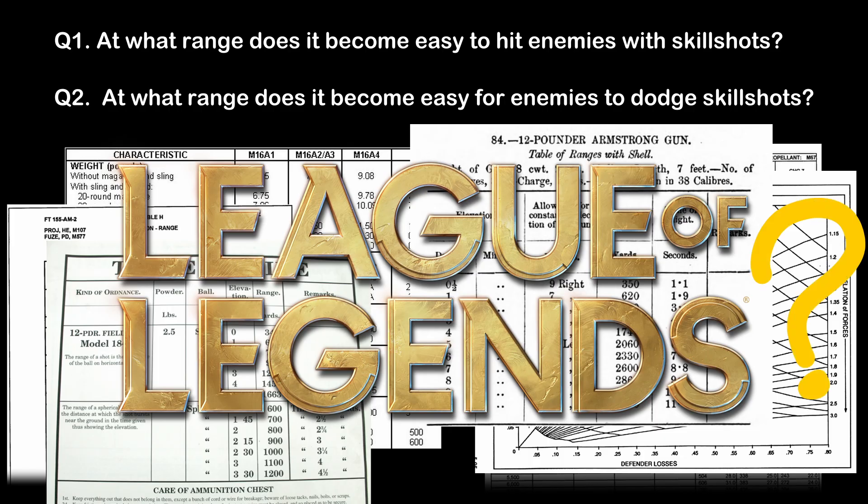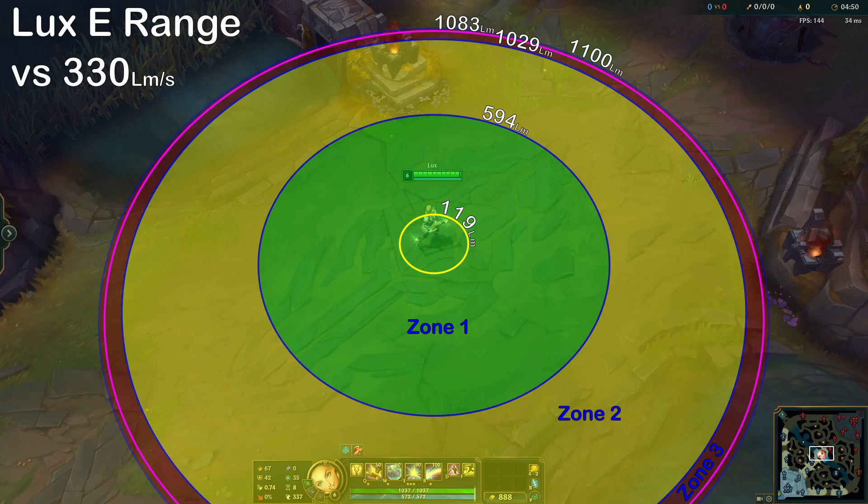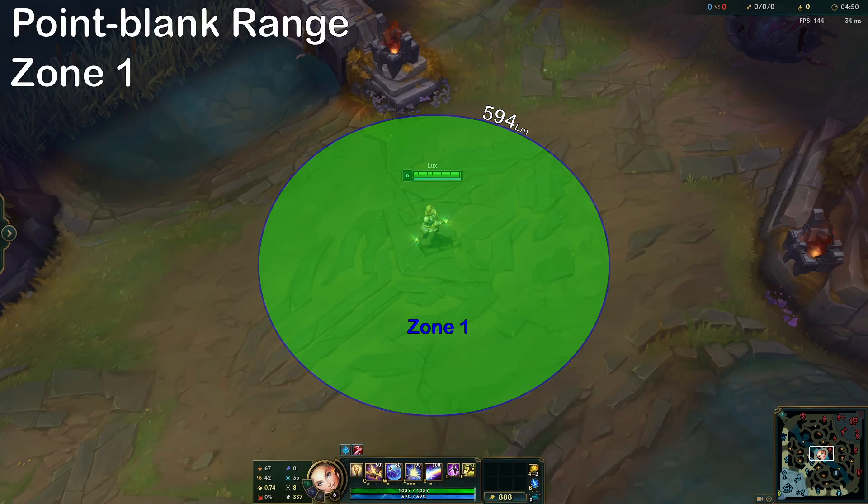Apparently it's possible, because I just made this. What you see right now is a range diagram for Lux's E. This part is going to be quite technical, but don't worry, because I'll make it simple for you by the end. In the diagram, there are four areas of significance.